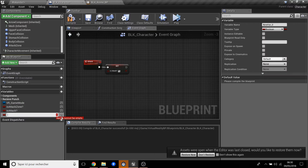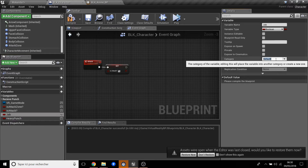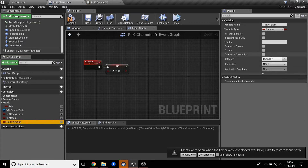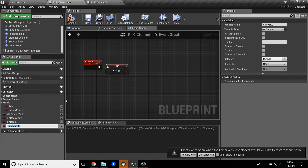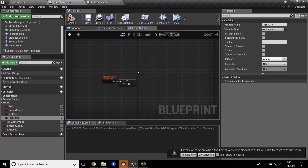Now we create all the variables for the attacks. We have: Jab, Heavy Punch, Left Kick, and Right Kick. We organize them under a category called 'Attack' so they are grouped. We set the maximum for our random range.